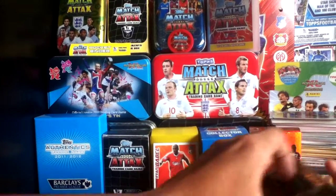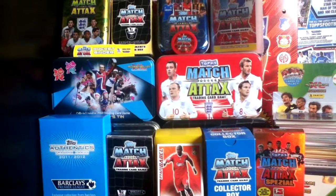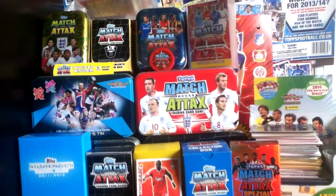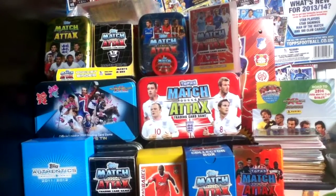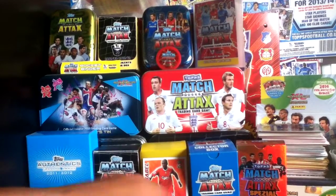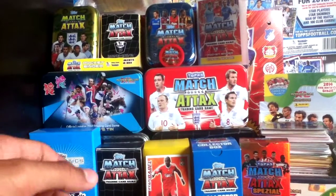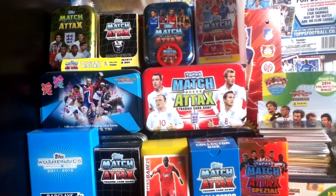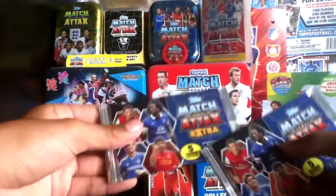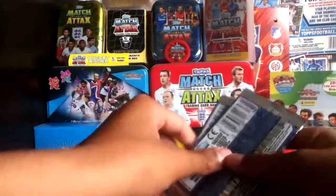Three epic mails there guys — make sure you subscribe to Gamer Boy We, Harry the Footy Cards and Stickers, and Ryan Lynch. All their names will be in the description below with links to their channels. Now onto the next bit of the episode: a small pack opening — two packs of Match Attax Extra.